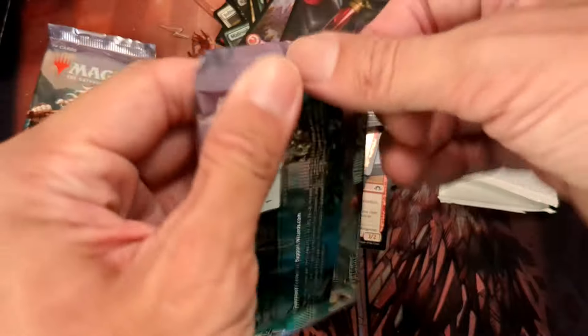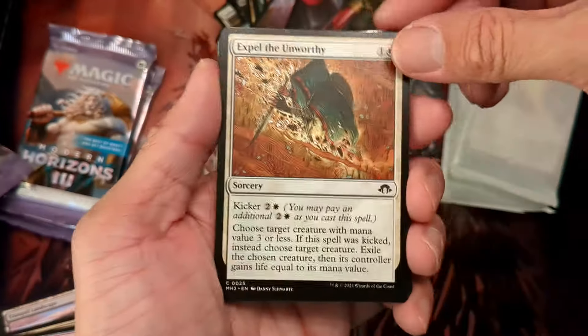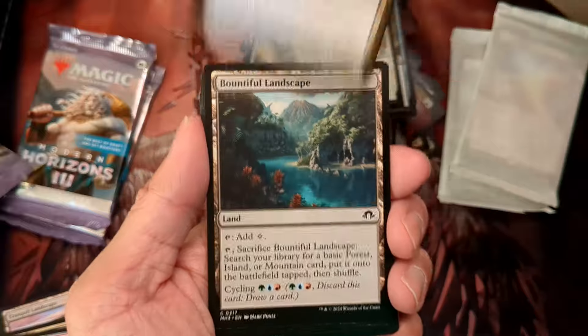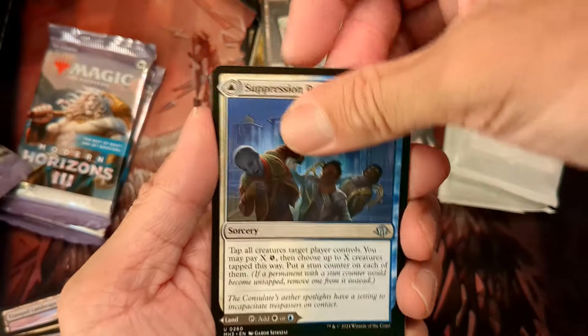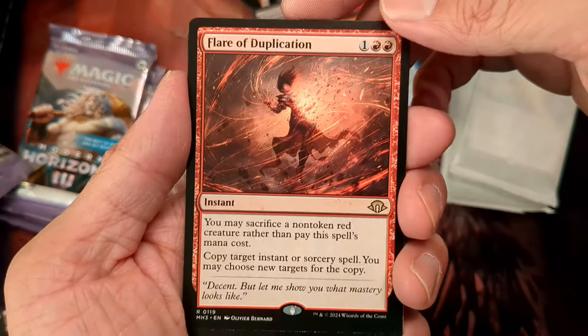Three packs left. Damn — 0 for 6 on the fetch lands, striking out super bad. Commons and uncommons. Our rare is a Flame of Duplication. And a foil cycling land and an art card.